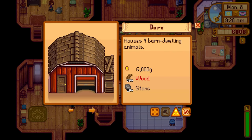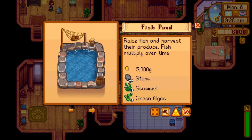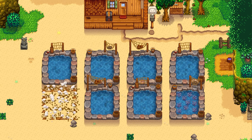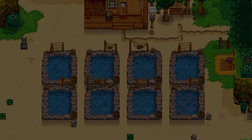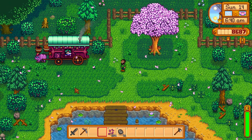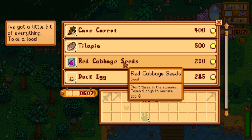We'll go with the Trapper perk so we can make crab pots for far fewer resources. You've probably noticed that when we build fish ponds here, they build instantly. That's thanks to a mod called Instant Build, which allows us to make any building in the game instantly — it saves time.